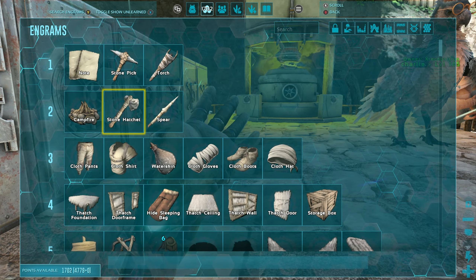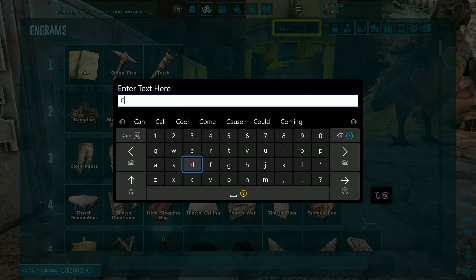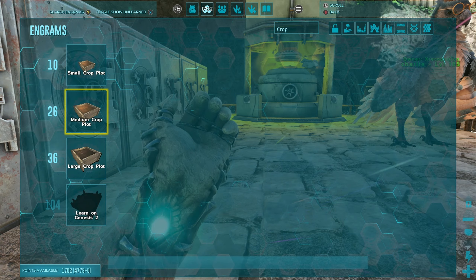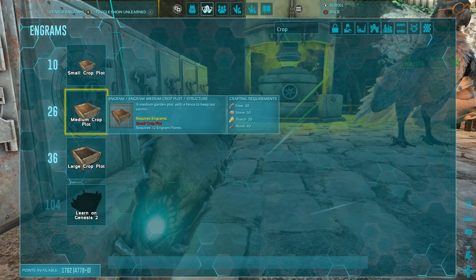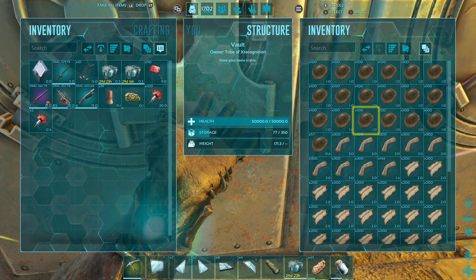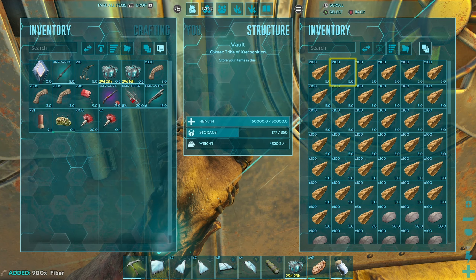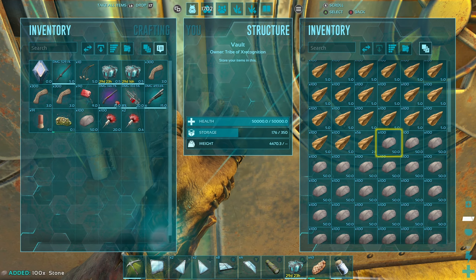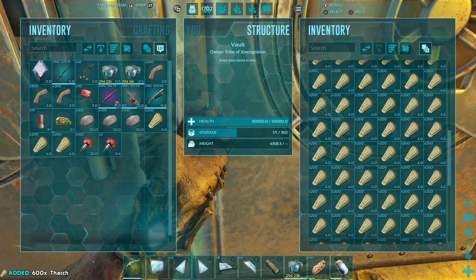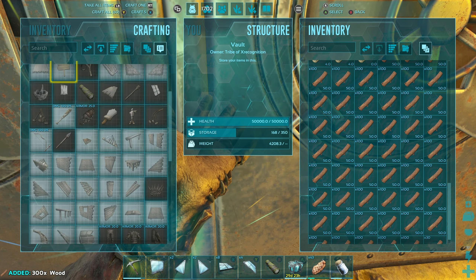How much does it cost to make a medium crop plot? We only need mediums. Fiber, stone, thatch, wood - sounds like the plan. Let's get the fiber, stone, thatch, wood.